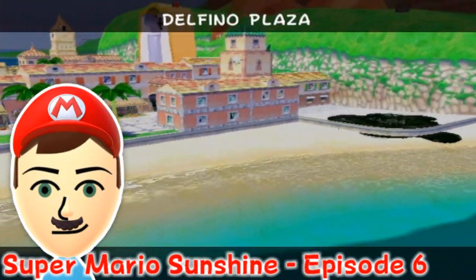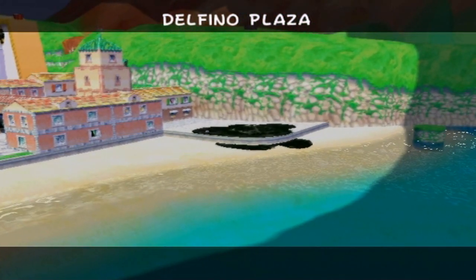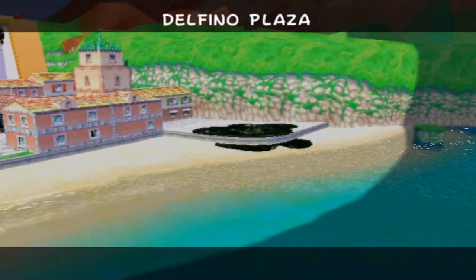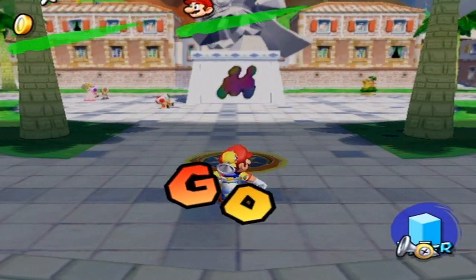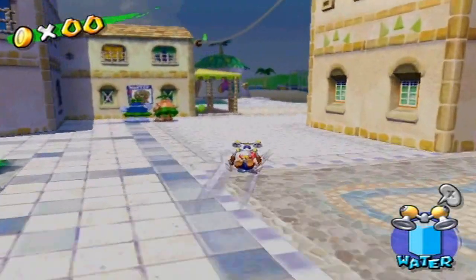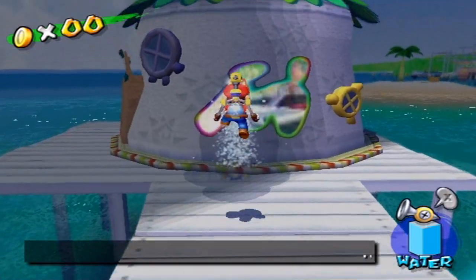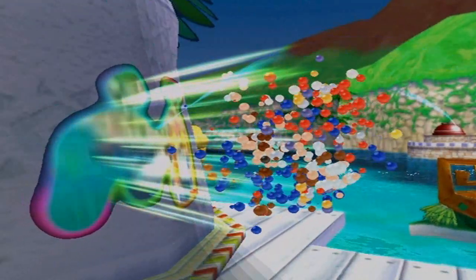Hey guys, it's Karani, and today Super Mario Sunshine is the game. Last time we went to Rico Harbor for the first time, faced Gooper Blooper, and went on the Blooper Surfing Safari. In this episode we're heading back to Rico Harbor, solely there just to get some shines done. We also went to Bianco Hills and got a lot of blue coins taken out of the way, but today all of our work is going to be in Rico Harbor.